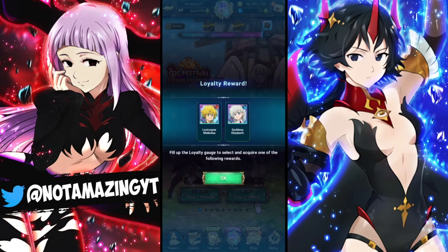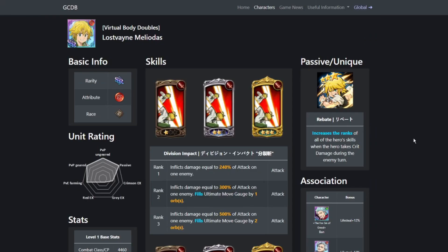This is for anyone that maybe pulled Goddess Elizabeth within the 900 and doesn't have Lost Meliodas, or any situation where you're not really sure who you should be picking. I'm going to go over who I think you should pick and who will benefit you in the longer run. Let's move over to GC Database — here we are — and go over Lost Saint Meliodas and Goddess Elizabeth and their kits.